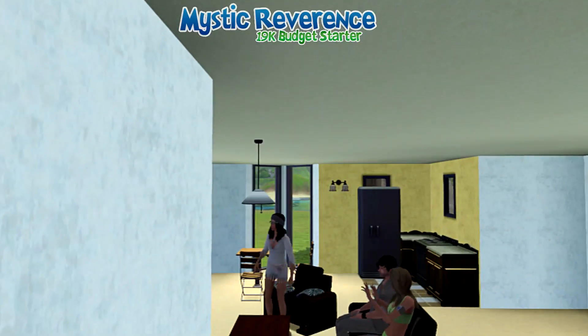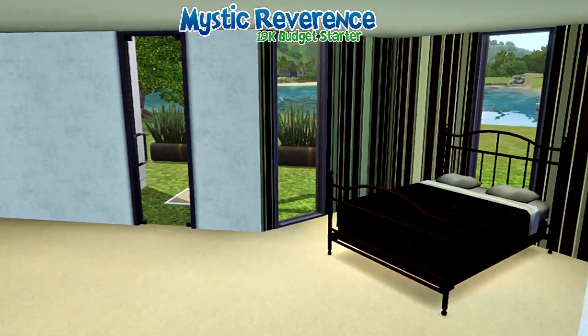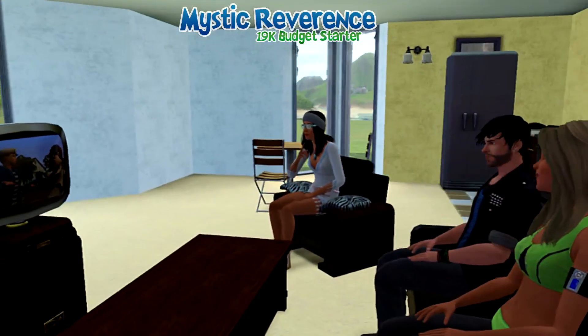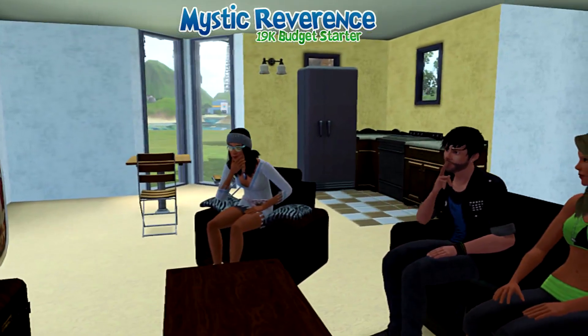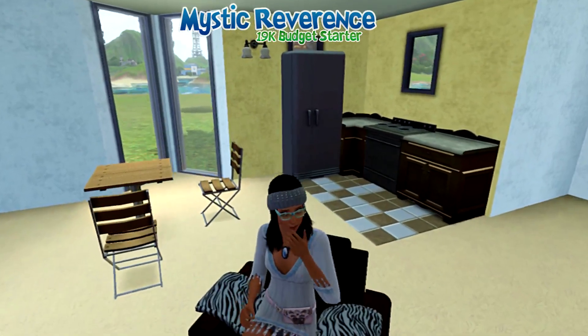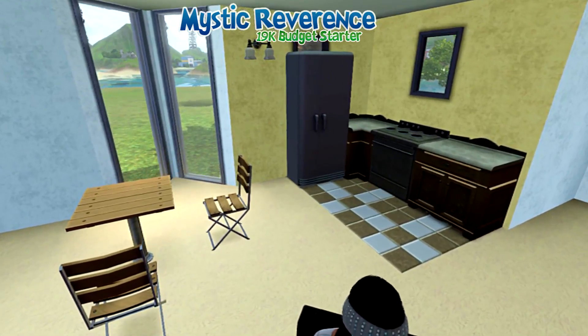This is a very open plan interior. It's quite large really, with lots of room for expansion. There are not too many objects — as you can see, that is the bedroom. Here is the little living room with three spots for Sims to sit. I have my Sims from my Sims 3 Let's Play series just testing out this house. And here is the brown wood kitchen with a small little dining table.